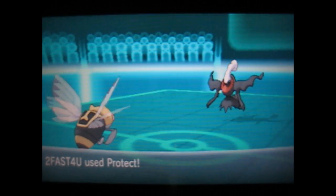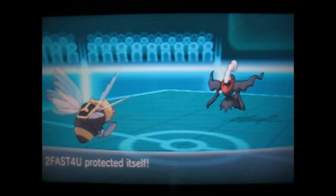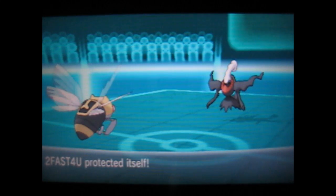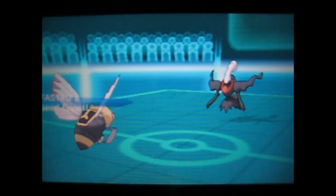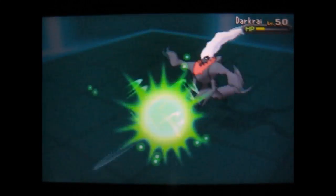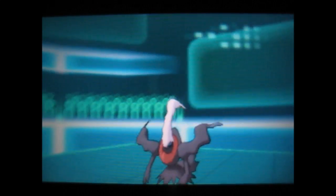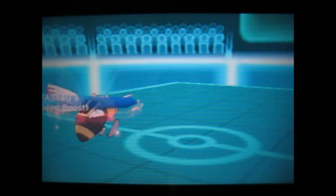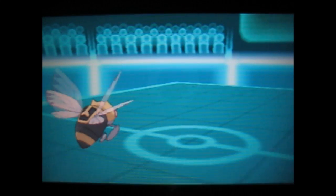I throw out Ninjask again, get a speed boost up with Protect, and obviously he goes for Dark Pulse again to try to put me to sleep. Anyway, I get the speed boost off and just go ahead and hit him with X-Scissor, because I know Ninjask can take Darkrai out easily. I take him out and get another speed boost.